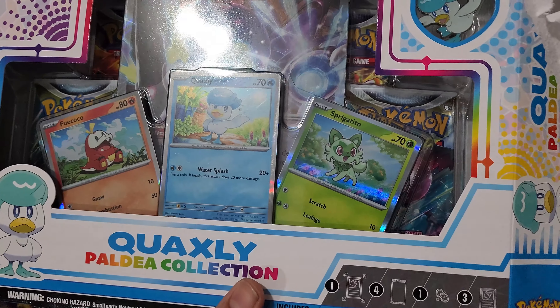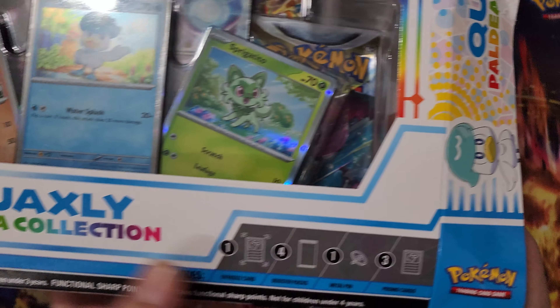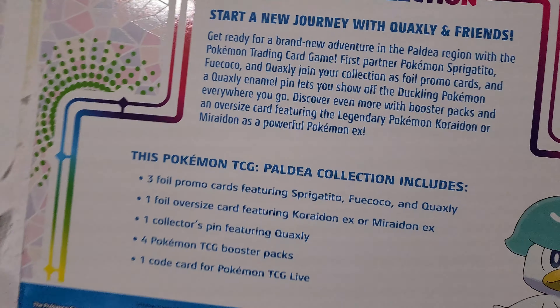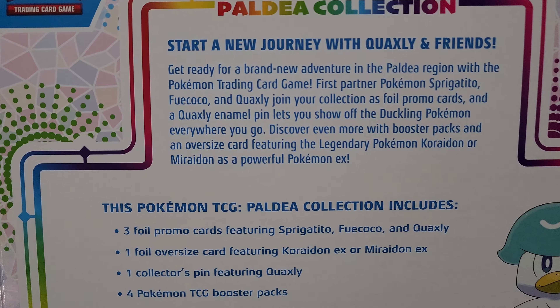I mean, they look pretty sweet. Look, we got an oversized card, four booster packs, one pin, three promo cards. Here's the back — you're gonna take a quick peek. Pause that, read it.